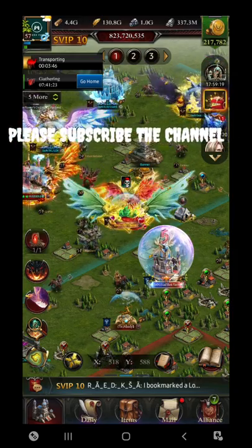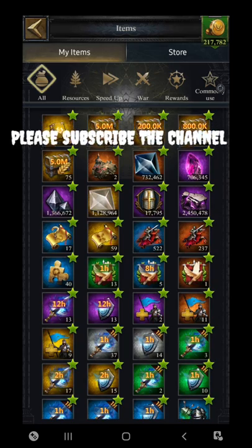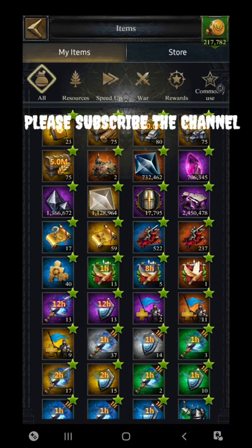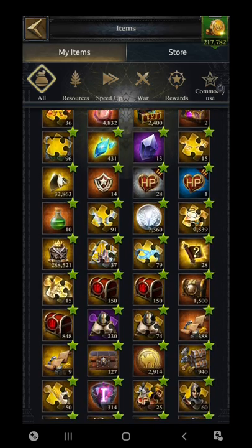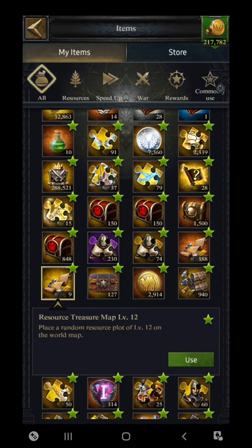The first one is Level 12 plots. Level 12 plots can be achieved from the runes occupation rewards on a daily basis — every alliance member whose alliance has captured runes will get these for free. If your alliance hasn't captured any runes, you won't be able to get those rewards. You can see Level 11 plots as well as Level 12 treasure plots here; both are obtained from the runes occupation rewards.